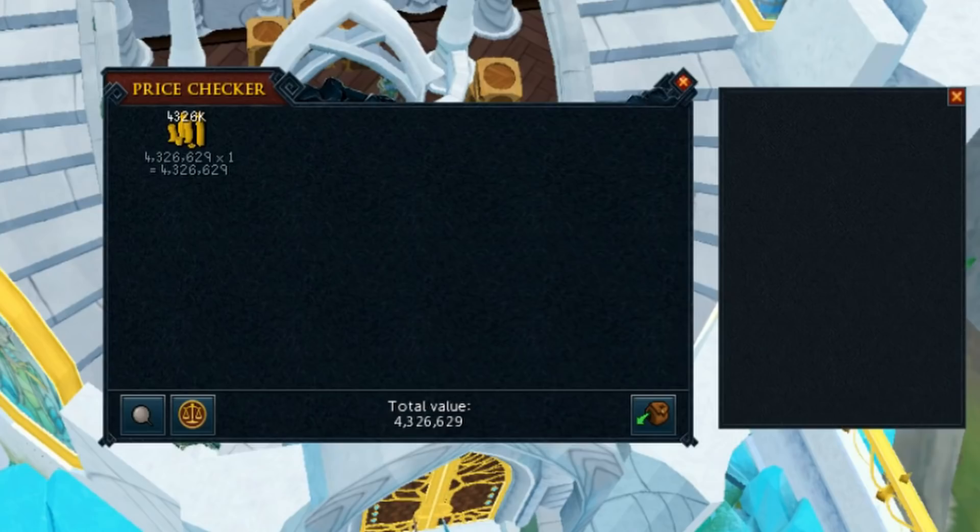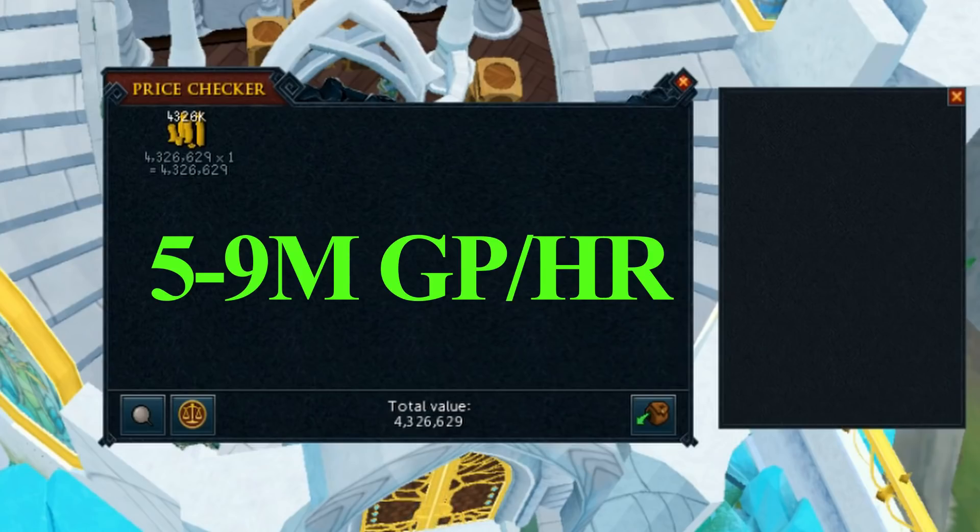I can see this method making you about 5 million gp per hour while you're AFK, all the way up to 8 or 9 mil per hour if you're focusing on the time sprite and have all the good gear. If you have the archaeology levels this is a solid AFK money making method and I highly recommend you try it out.